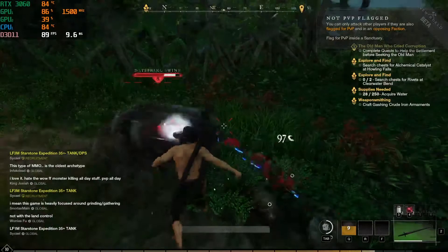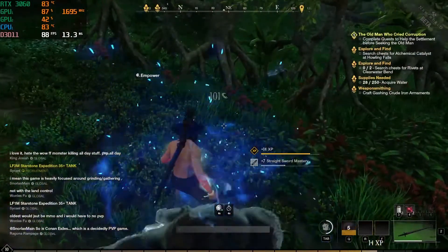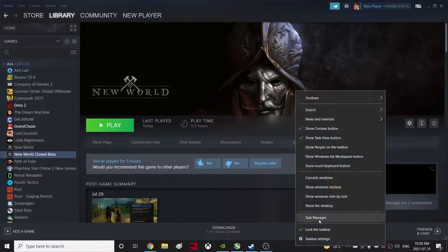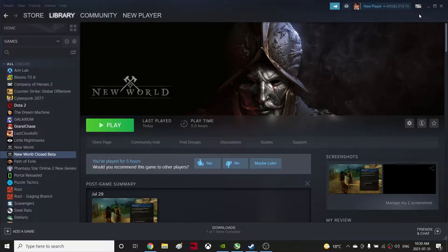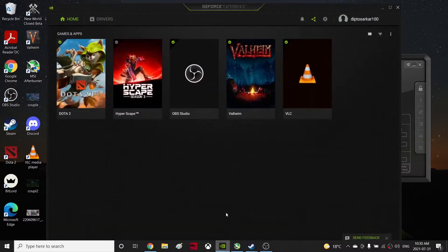Now I'm going to quit the game. I'll press Alt+F4 and quit, and now I'm on my Steam. I'm using an Nvidia graphics card — it's not that great, it's a laptop. This is my CPU, it's about a six-core processor. So what I'm going to do is go to GeForce Experience.